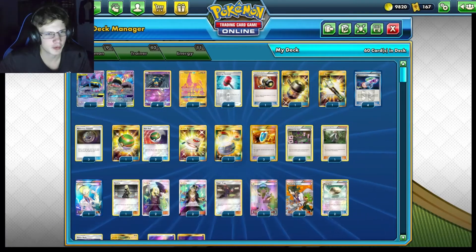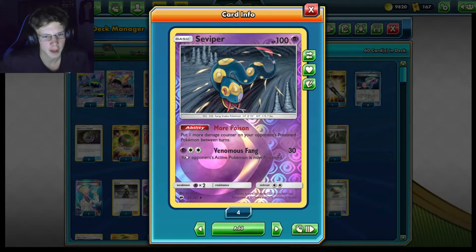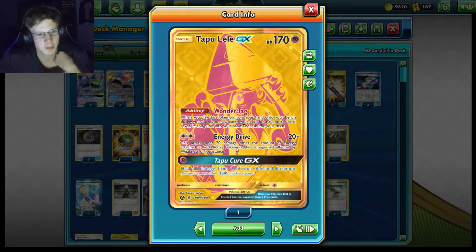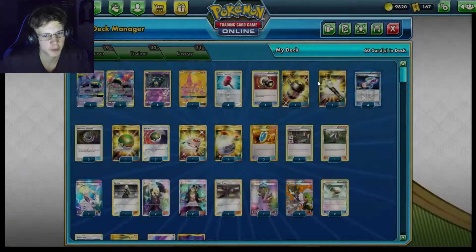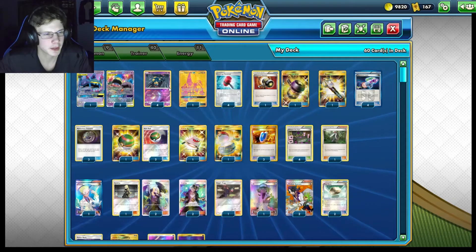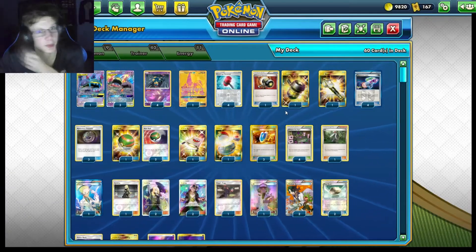Our secondary Pokemon is Seviper, which is just there for more Poison damage — it puts one more damage counter on your opponent's Poisoned Pokemon between turns. We're not going to attack with it; that's literally the only reason we play it. We're also playing Typhlosion, which has Energy Drive, mainly for its Wonder Tag ability if we get stuck not finding Supporters. I thought about putting Malamar in this deck, but Seviper is a better option to stack up that Poison damage.